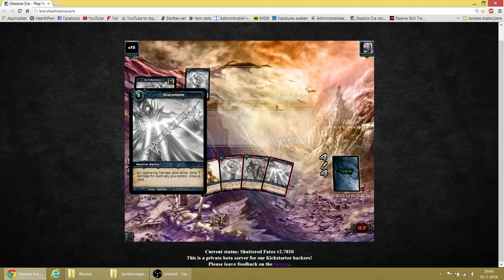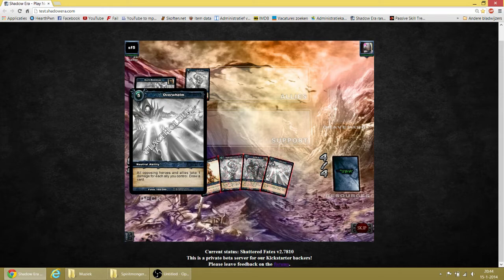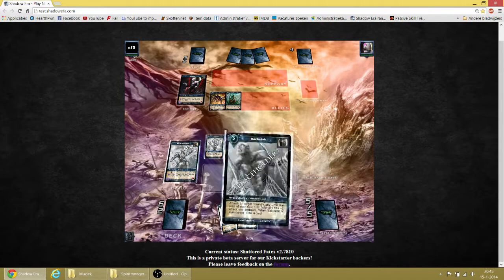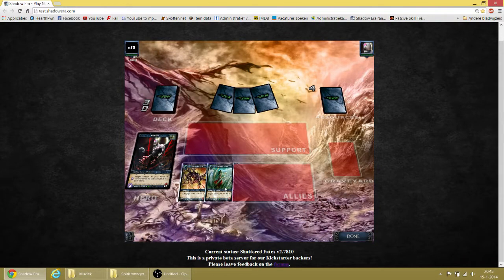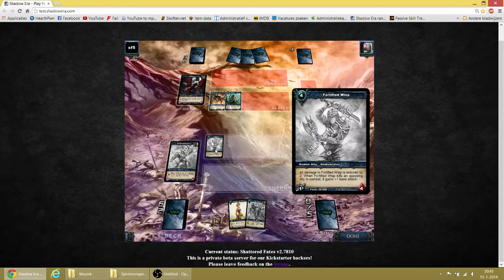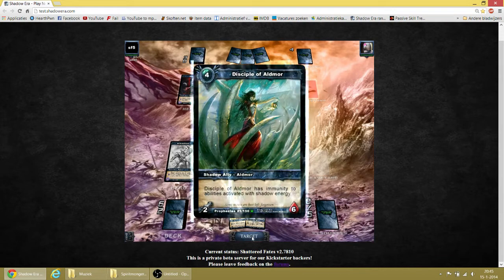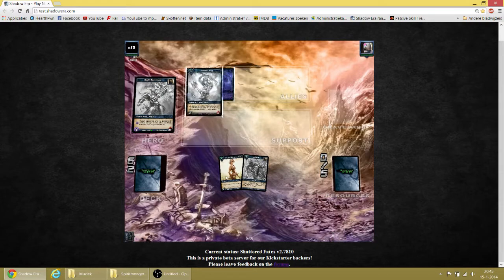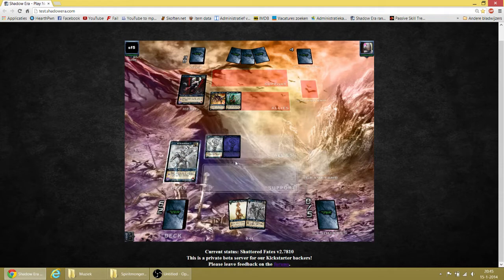All opposing heroes and allies take 1 damage for each ally or creature you can draw — this one is so pretty nice in late game. And draw a card. I think I'm going to sacrifice that one and play this one — the little combo that we have. Give him minus 2, because we're going to pump him up for 6. Let's just deal it to him and pump him up.